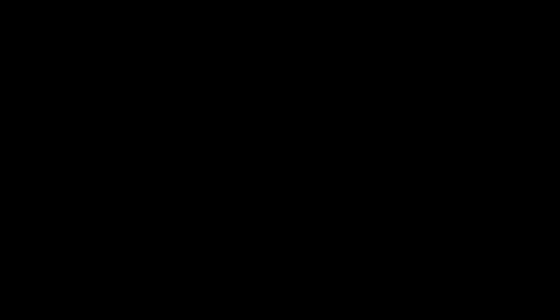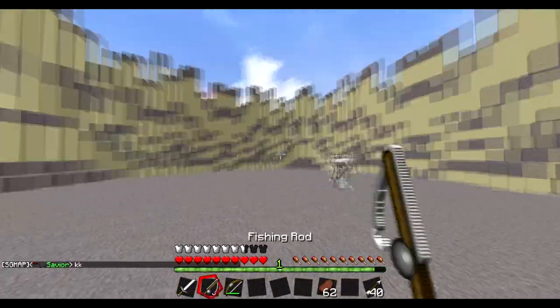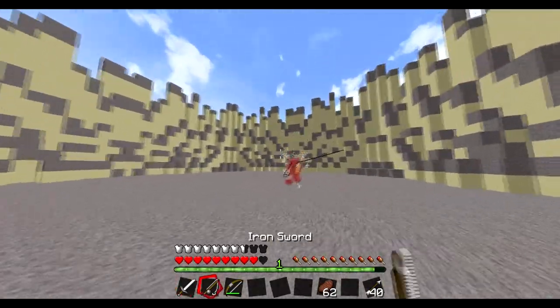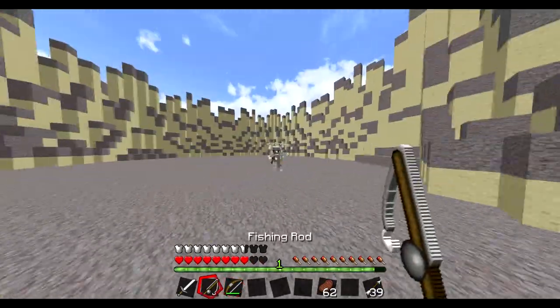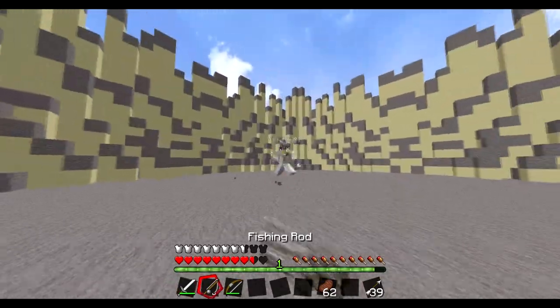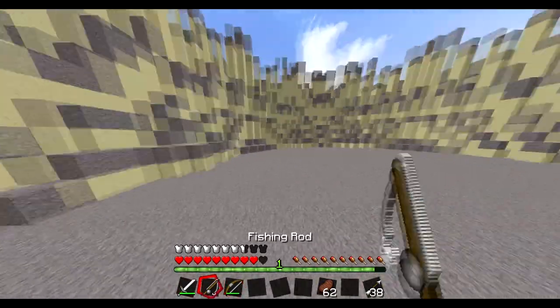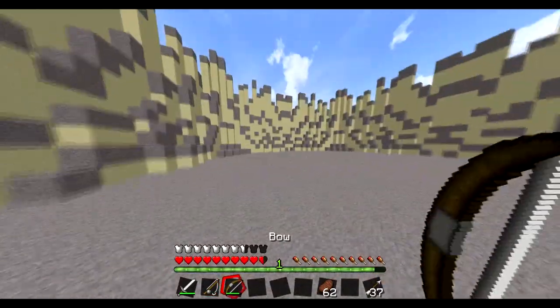Now we're gonna fight using that. I'm only gonna use my fishing rod and bow — not gonna touch my sword. Get some fishing rod hits back and then you're able to get a fully charged bow shot off. Get a double fishing rod hit — it works really well if you get two hits because it's assured he's not going to hit you, but you can still do it with one like I just did right there.